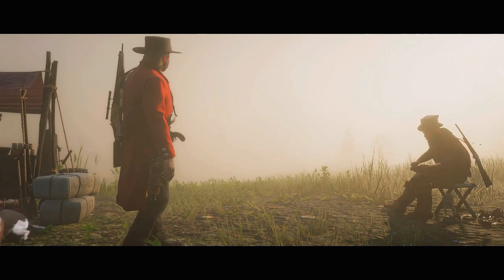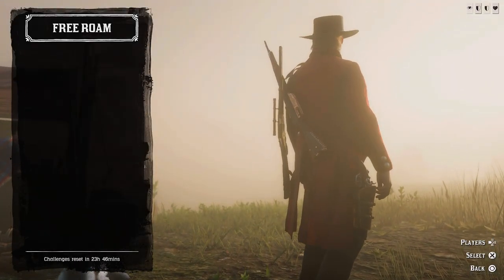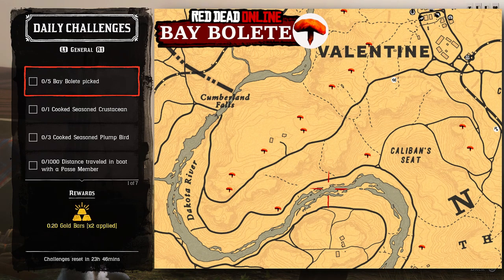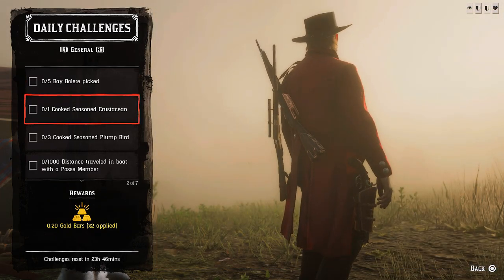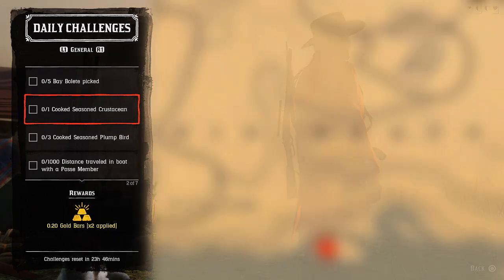The general challenges for today are: five bay bullet — you can see the locations now of bay bullet on the map, pick five of them to complete the challenge. Next one: one cooked seasoned crustacean — for that you'll need to...